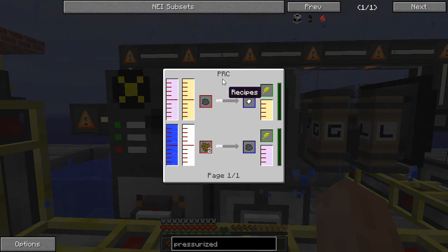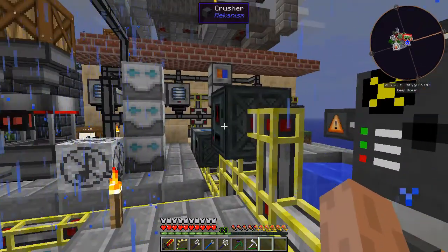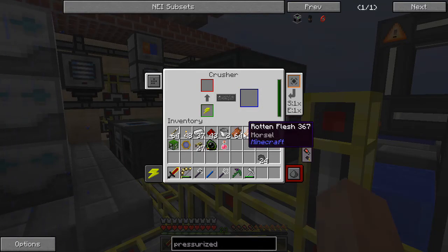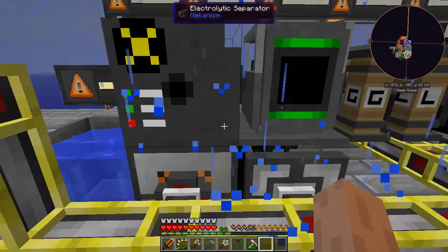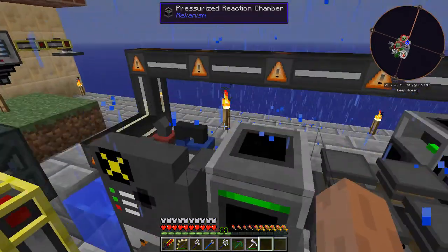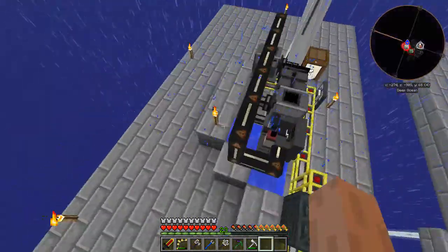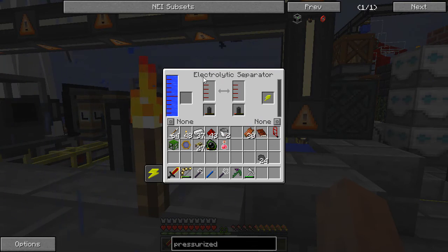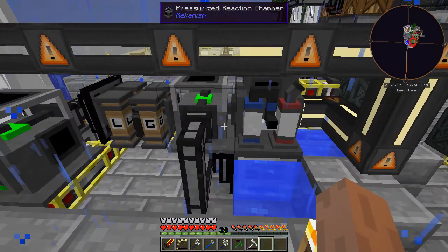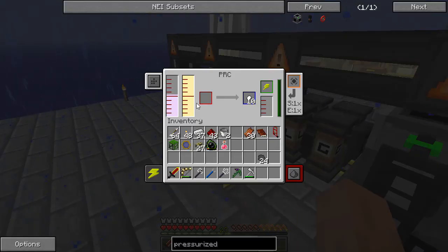You could probably make only one of these systems, but I can't figure out how to get hydrogen out of here. The recipes aren't too bad — to make biofuel you just put rotten flesh in the crusher. This pressurized reaction chamber needs to be supplied with hydrogen, and I have it coming off the blue side of the electrolytic separator. On the left I have oxygen going out the right side into the other pressurized reaction chamber, so make sure you have it set up right.